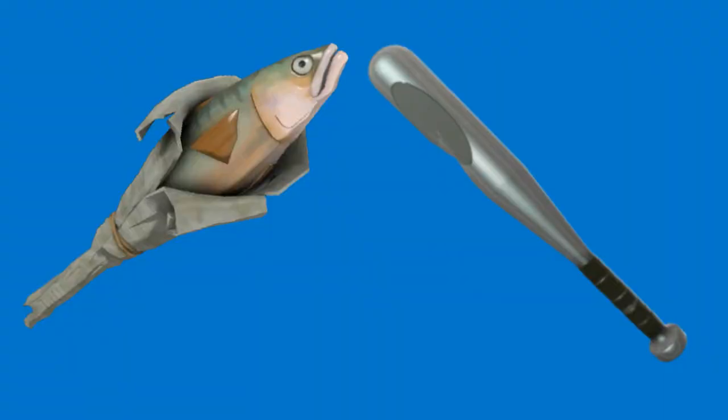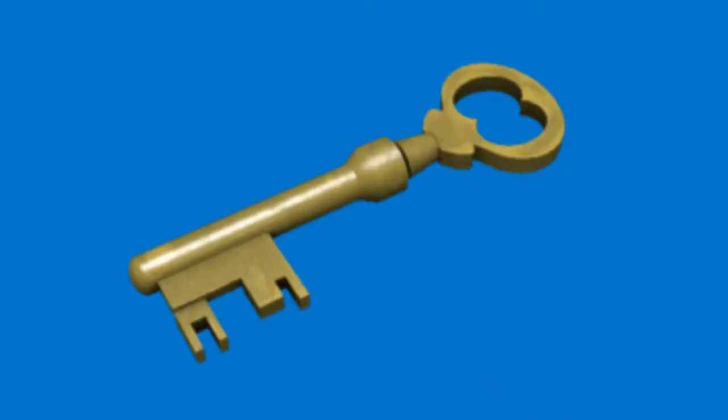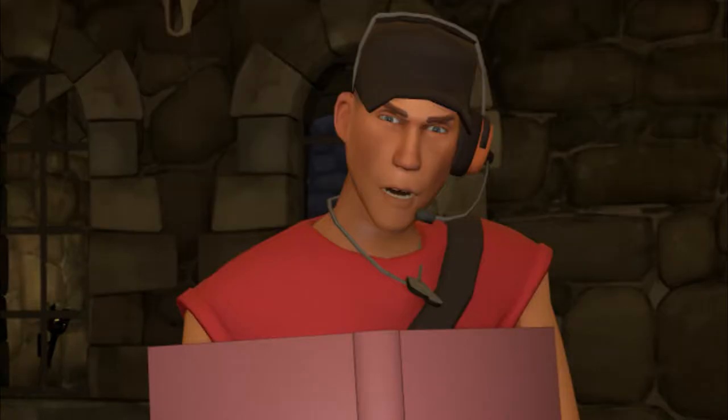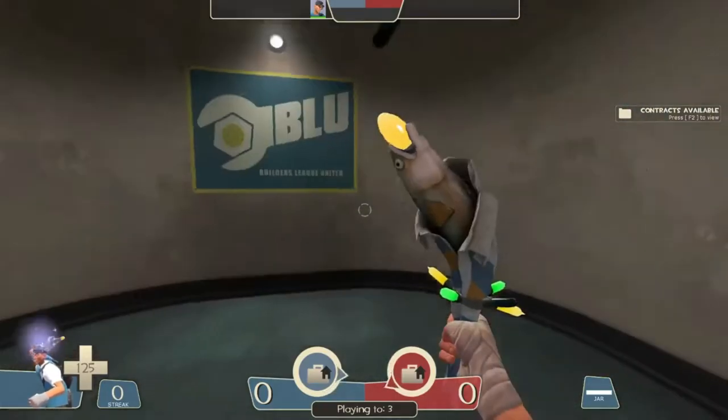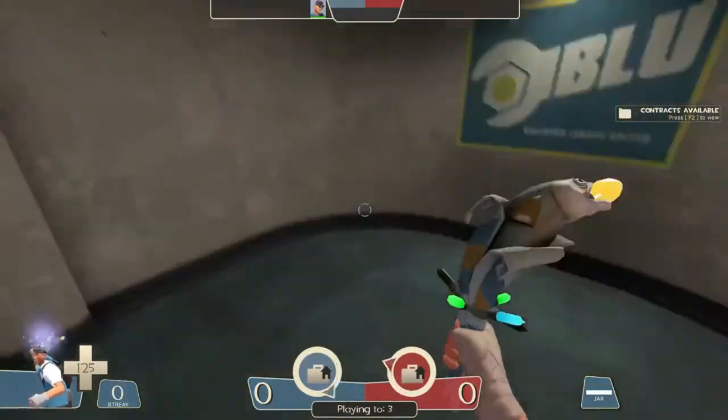Now if you're not one to care much about damage, there are other factors that play into why the Holy Mackerel is superior to its dented metal counterpart. The key lies in one word, or maybe two if you're illiterate like our double-jumping friend here. Okay, this does not look good here — Jiggle Bones. Can the stock bat do this? No. No, I didn't think so.